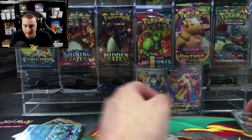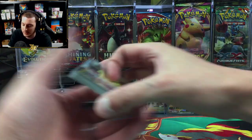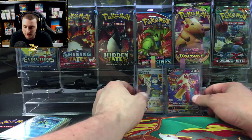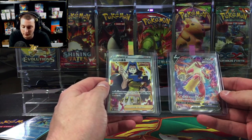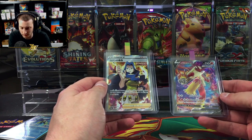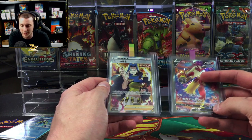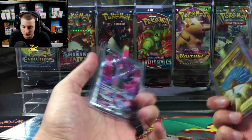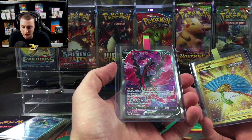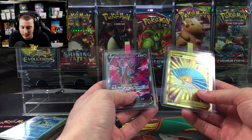That's a moment you can't really get back — opening your first couple of boxes of a certain set. It's a good feeling and you did very well on your hits. You got the Blaziken V — this is the secret rare, apparently not the alternate art. The alternate art looks like a comic book. You got the Karen, the Galarian Moltres V, and the gold fan.